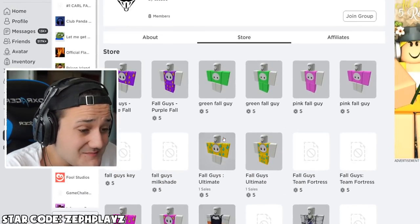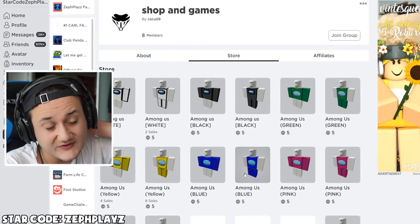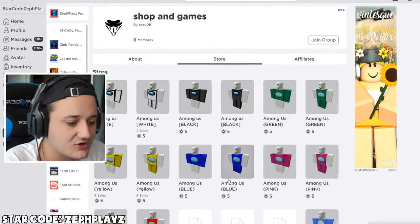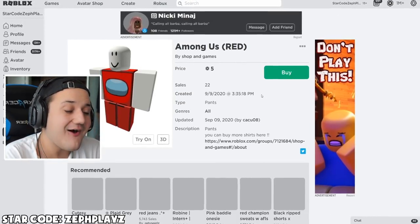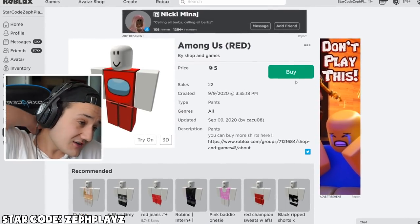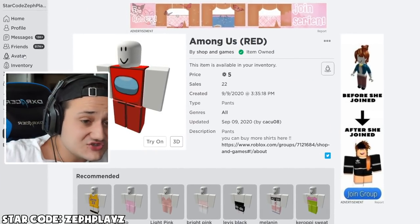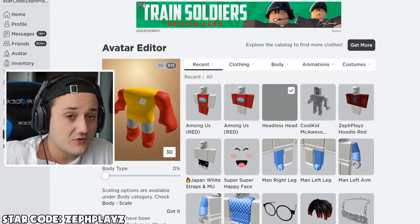Oh my gosh, look at this — Among Us red pants! No way, they even created matching pants. That is awesome. Shout out to Shopping Games, they just saved us like a lot of time. Yo, shout out to them. We can literally put on that shirt and pants and it's nearly the avatar. We might have to do a little bit more customizing though.